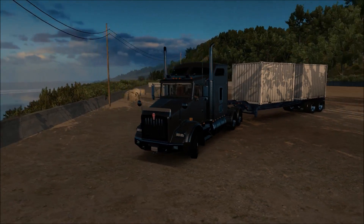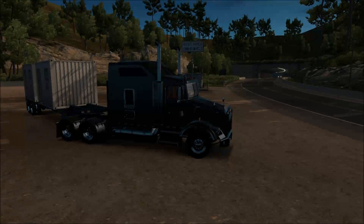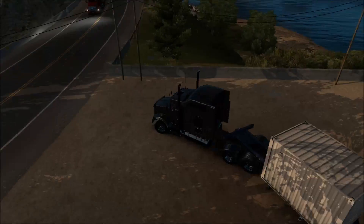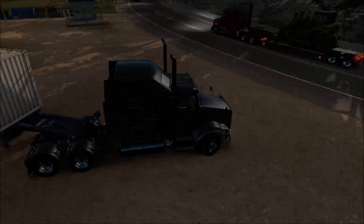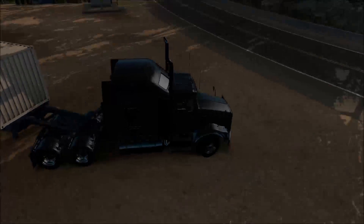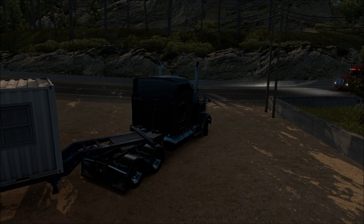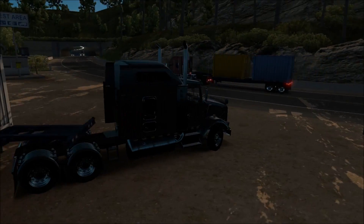Hello YouTube, it's Survivalist247 and today we're back in American Truck Sim. We're getting the Kenworth T-800 back out — beautiful truck. We've got a sleeper on here today, the big sleeper. I think it's not the AeroCab, but we've got a 550 Cat 3406E model in here with an 18-speed.